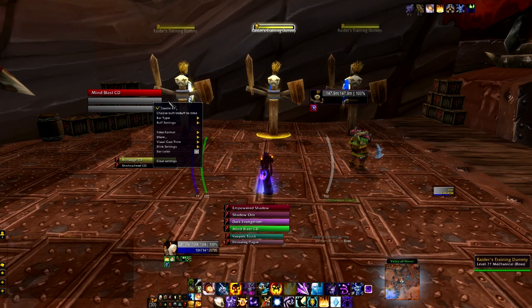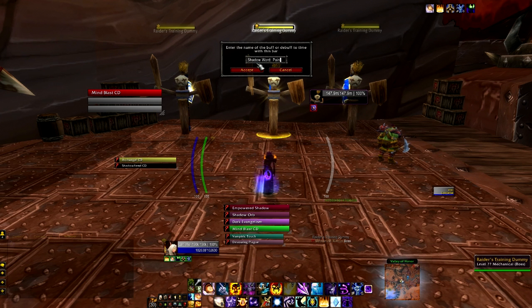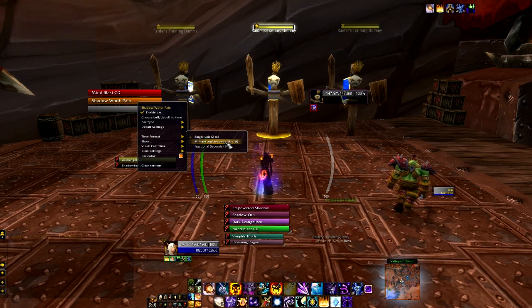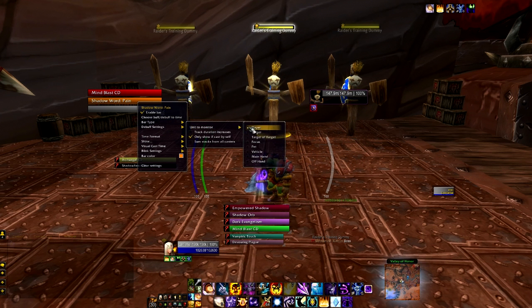So now that we have a spell cooldown, let's do a debuff. Same general start — go to bar type, click debuff. Name the debuff. So for this one, let's do Shadow Word: Pain. And let's give it an orange background. And for the time format, we'll do minutes and seconds again. The only thing that you want to make sure with debuffs, after you generally set that up — it's very important — is go into debuff settings and go to unit to monitor. If you have it set on yourself, it's obviously not going to work when you're trying to track a debuff on a target. So you want to click target.